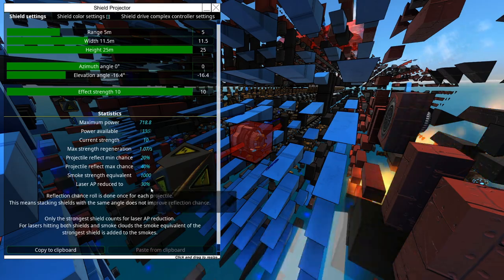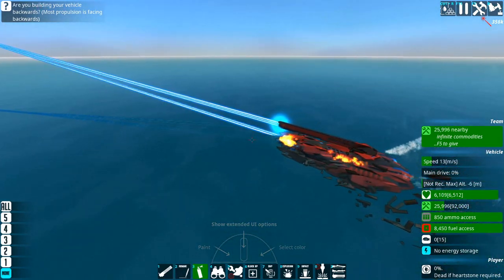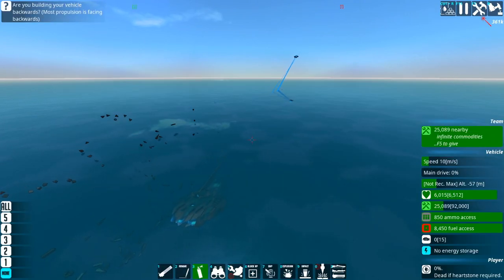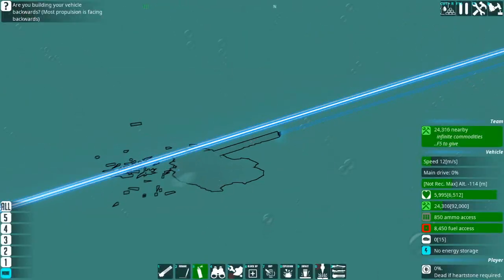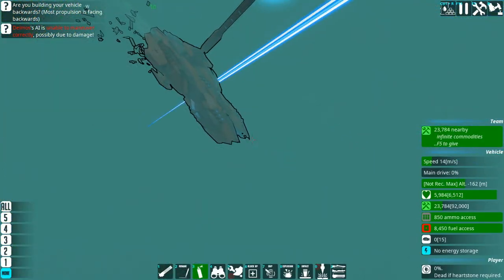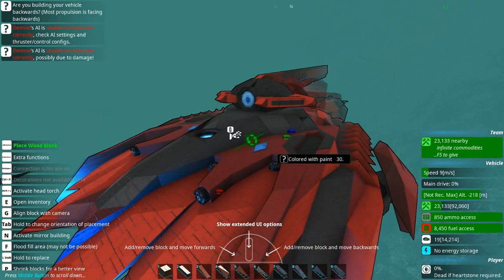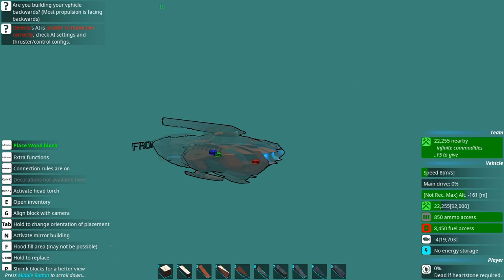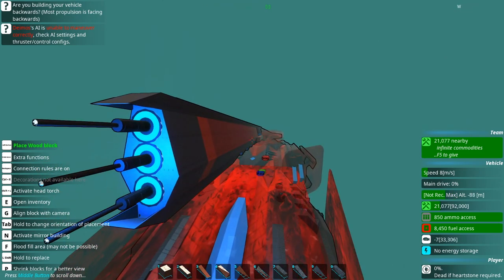Laser AP is reduced to 30, which is pretty good, but with a laser this strong that's not enough. If you really want good laser defense, you need to stack both shields and smoke — smoke at the very least. We've been pushed straight into the ocean, which sucks, and our laser is damaged. This thing is very vulnerable to strong lasers. This is exactly the kind of thing you do not want to bring if you're taking on the Lightning Hoods, because they have ridiculously strong lasers.